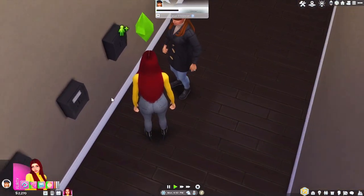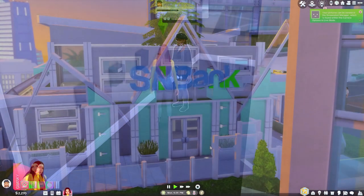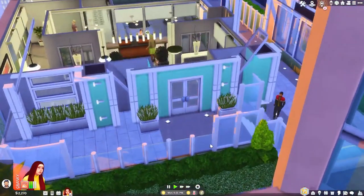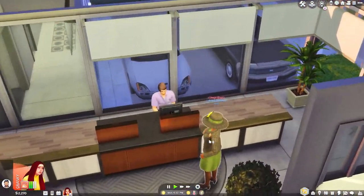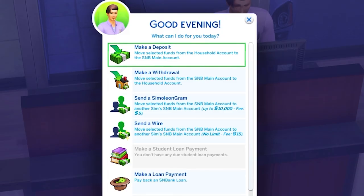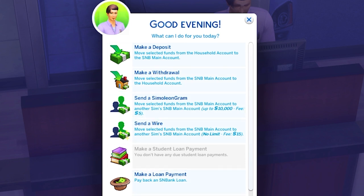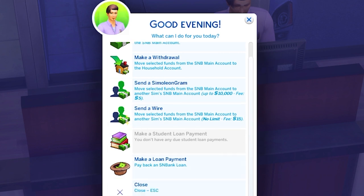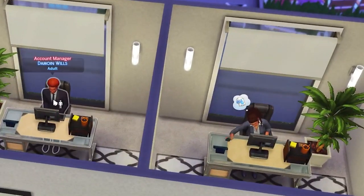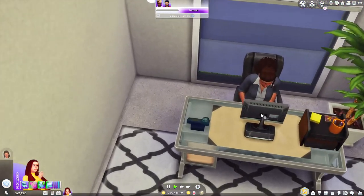For the banking portion I want to take you to one of the actual financial centers that S&B provides for you. Here we are at the bank. The financial center download has three different lot venues that you can use as your bank branch. First let's go over here and talk to a bank teller. Here at the teller we can make a deposit, a withdrawal, send a simoleon gram or a wire, and make payments on your different loans. You can also find back here in the offices some people that you can talk to about getting loans.